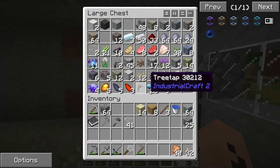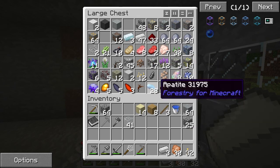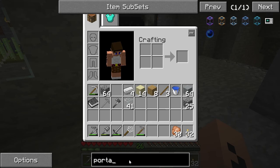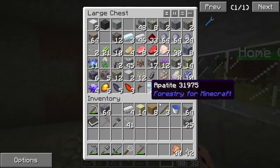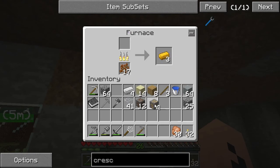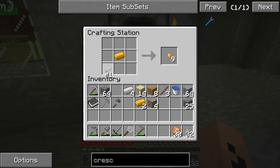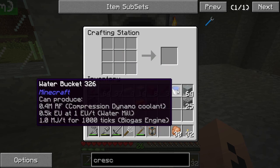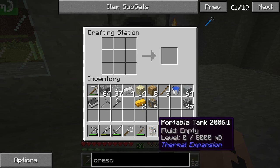But you can't just break a portable tank — you have to use something called a crescent hammer, which I think is all made out of iron. Let me look up how to make a crescent hammer again. Oh, it needs one tin. Do I have a tin ingot? I've got silver ingots. Do I have tin gravel? That'll work.